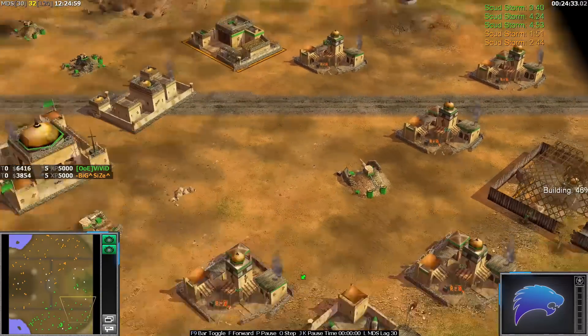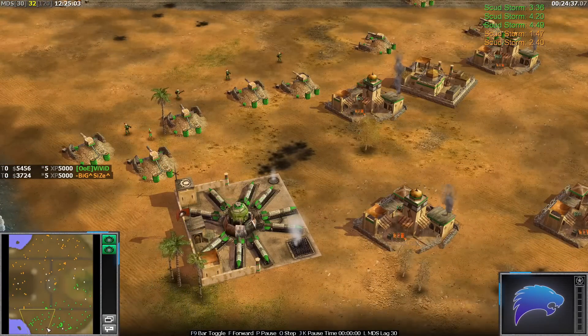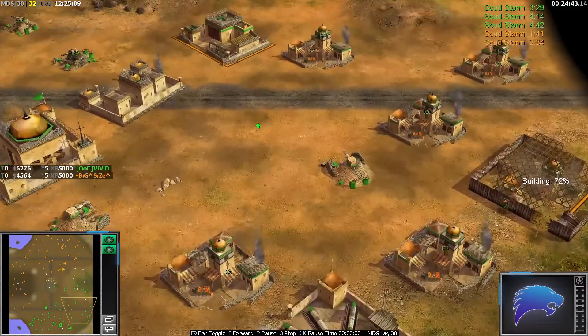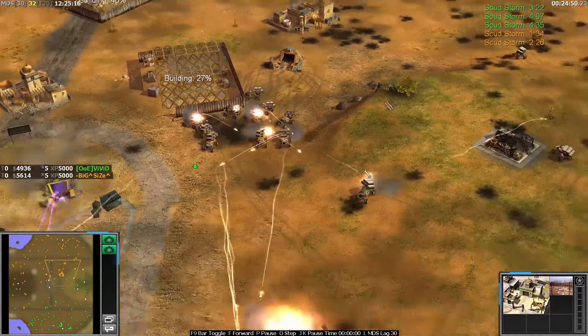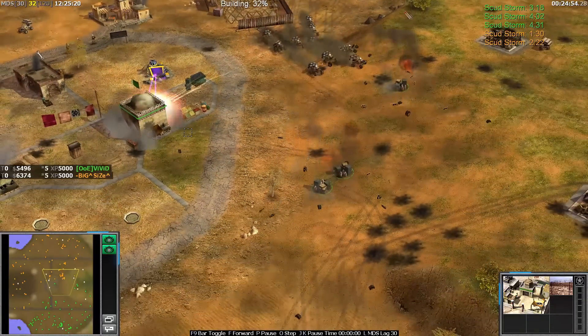Vivid's got himself three Scudstorms now, so I'm building more markets. His base is pretty beefy actually - it's got quite a strong economy. Three Scudstorms. Size's is going to fire his Scudstorm next. Size is rebuilding his palace and a barracks apparently - must have lost his barracks to the Scudstorm.